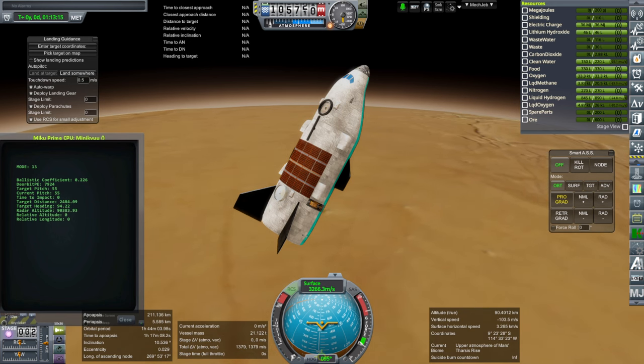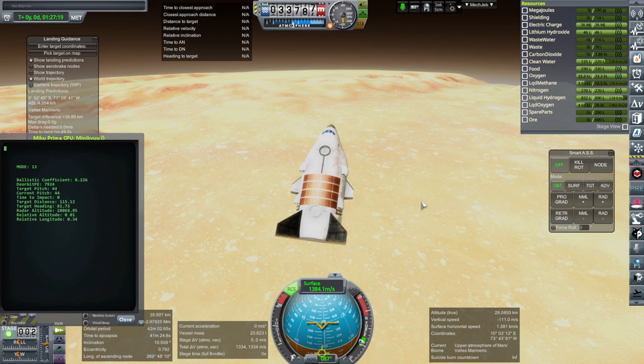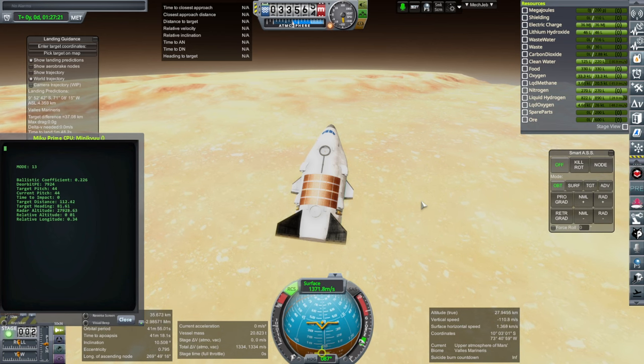I've already had to put these control surfaces — basically fins — on it in order to make sure that it stays stable, and those are where they need to be in order to make that happen, and here we are coming in.